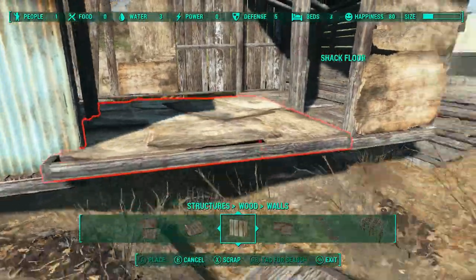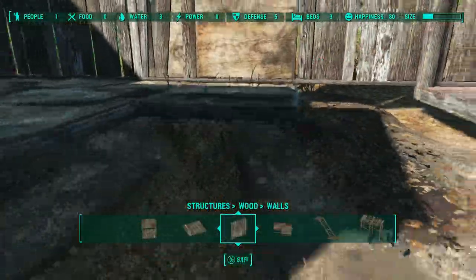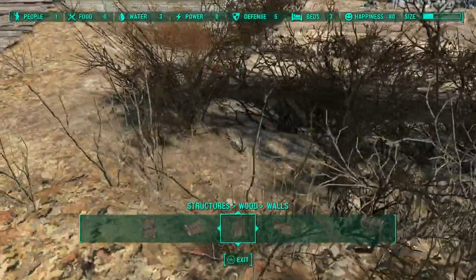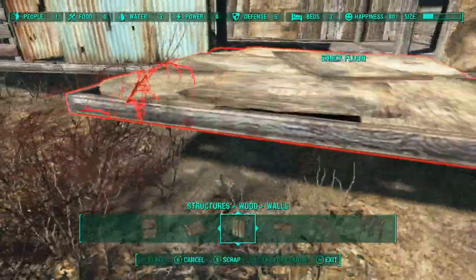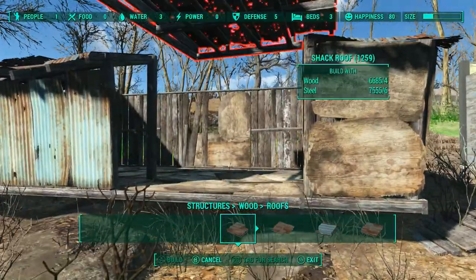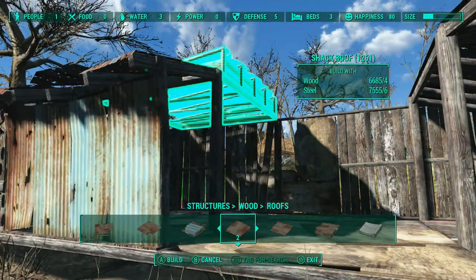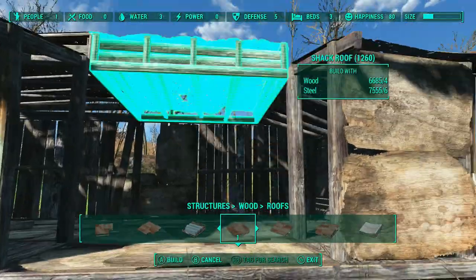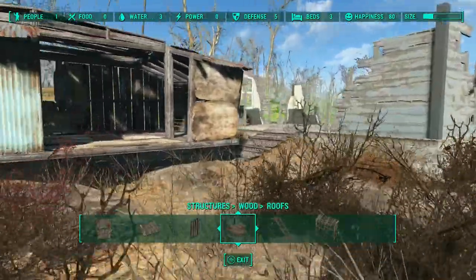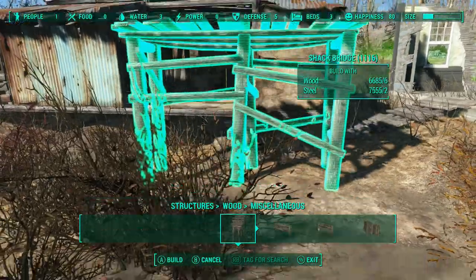It doesn't work because it won't snap to those wall ends, so you have to put these back in there. There's the building we're going to use — and I need to put a roof on it too. My favorite roof is this one — I've got two of them here. So there's the house that we're going to put on that foundation. It's going to look a little funky, but I like it.